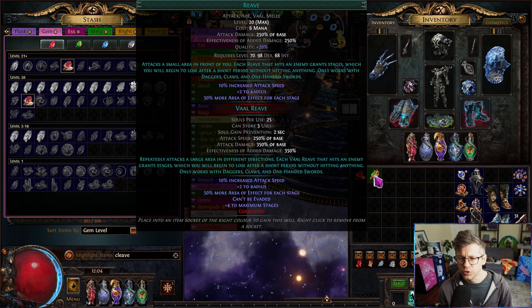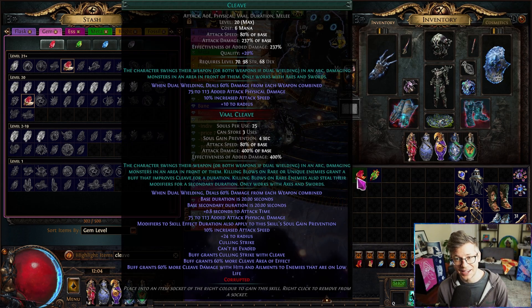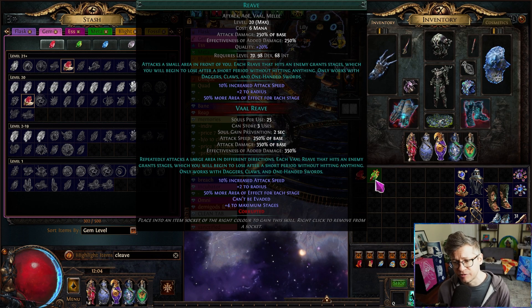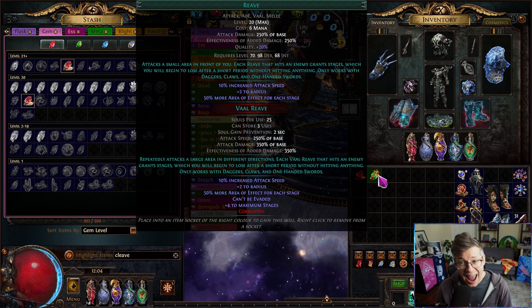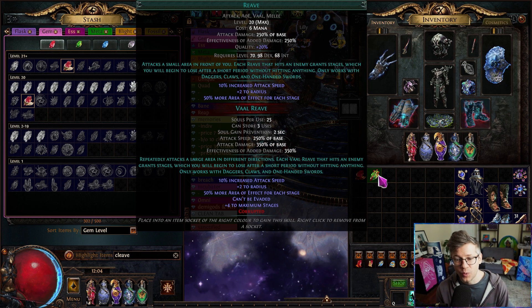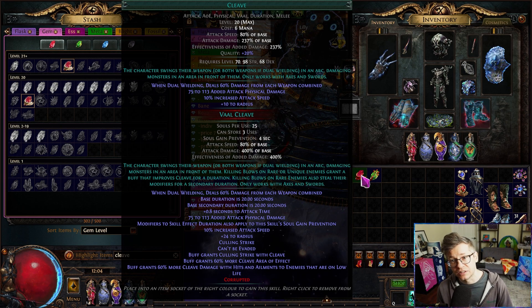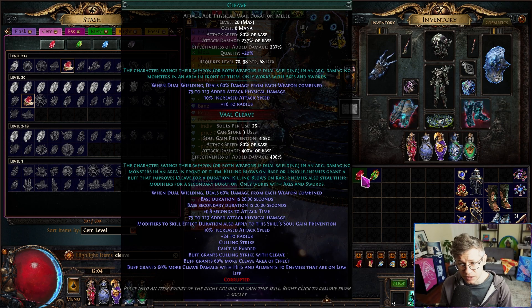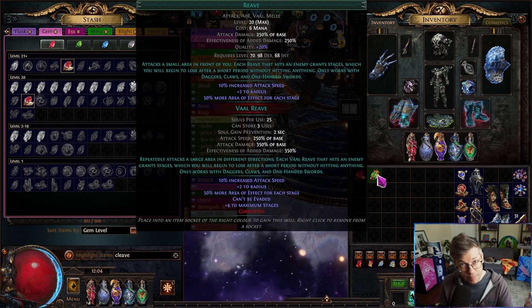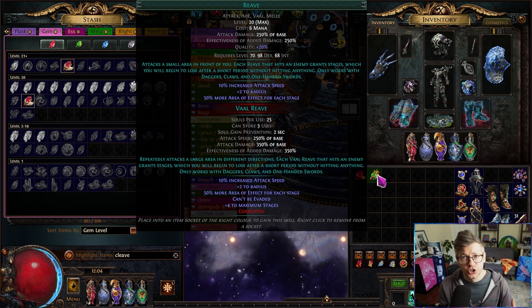As we all know, bigger is better. The real big difference for Reeve versus Cleave is: while Reeve only has plus two radius — and we get the old meme of Cleave with 10 radius with the plus two buff — Reeve doesn't have a less attack speed modifier. Cleave has only 80% attack speed, whereas Reeve has 100% attack speed and better effectiveness of added damage. The way it's balanced is that Cleave has flat added damage. So at very low investment, Cleave probably feels better — it's more of a one-big-hit, try to one-shot the monster type of skill. With my build, I want to freeze them first, get my mark on hit with Assassin's Mark, and then kill them on the second or third hit.